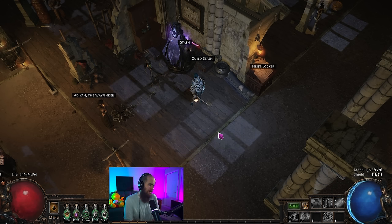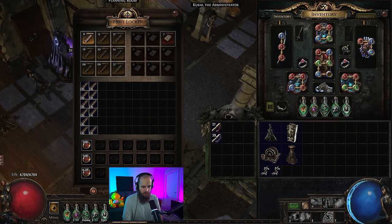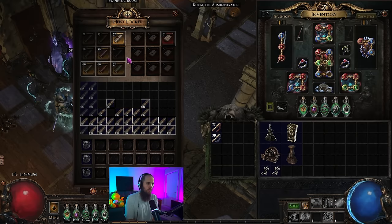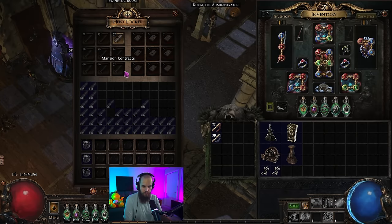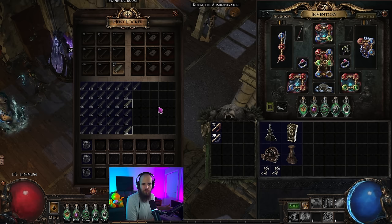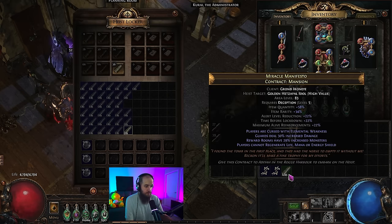What I mean by bulk: when buying things like deception contracts, buy as many as you possibly can at any given time. Roll them in bulk — if you're worried about mods like 'no region,' type in 'region,' use scours, and get rid of all of them at once. Move them all into a giant dump tab, get all the mods off, run them in bulk, and sell all the items you get in bulk as well. You'll spend significantly less time selling all your items to one person at once than spending 30 to 40 minutes doing individual trades.